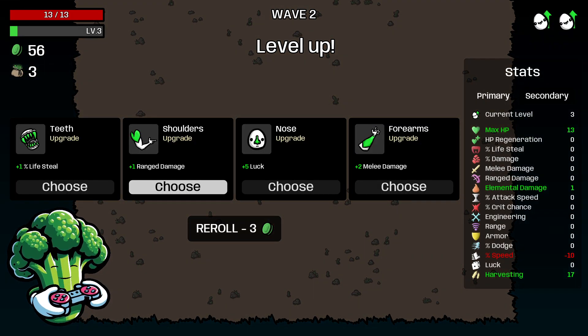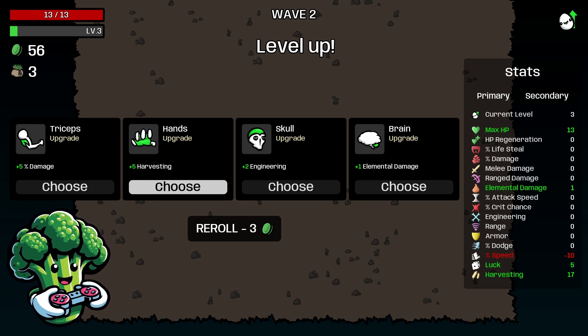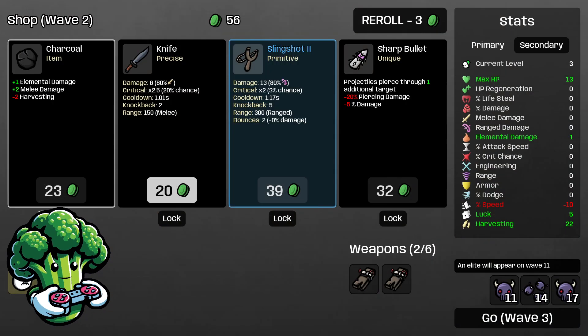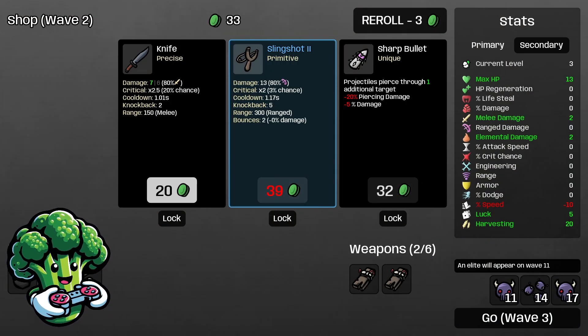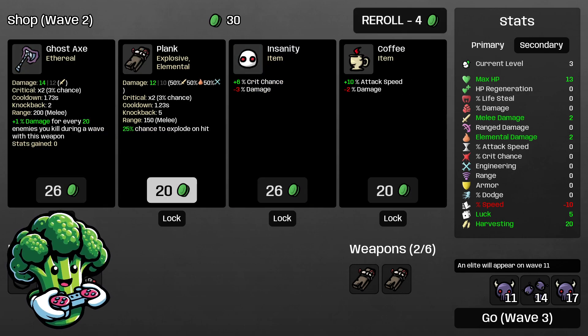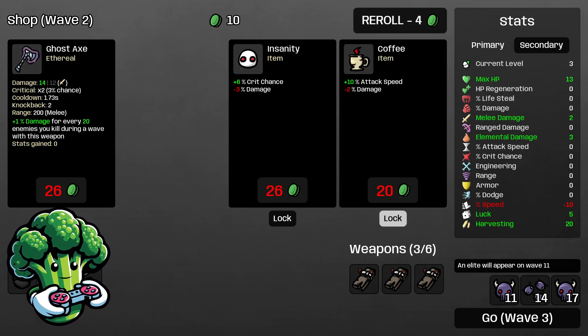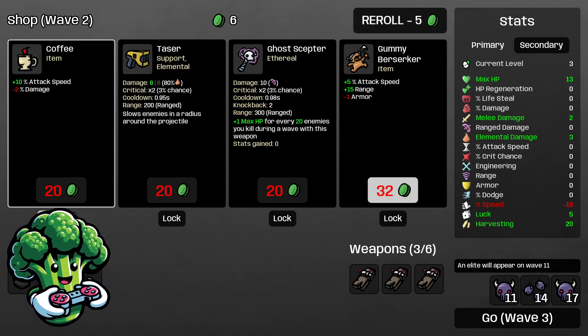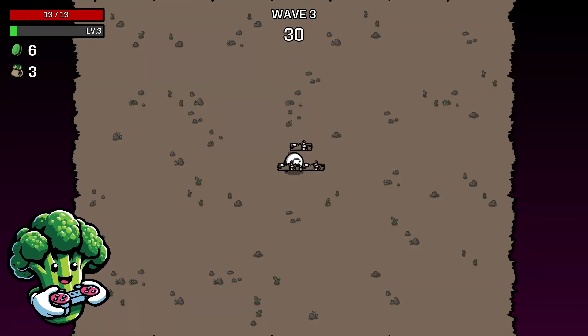Wave two complete — we leveled up twice, so we got two upgrades. For the first one I'm going to take luck to get a little luck going and be in the positive. Then we're going to take a little bit more harvesting to keep getting money. We'll take charcoal — lose a little harvesting but that's okay — and get a plank. I'm going to lock in coffee to get more attack speed and go on to wave three.